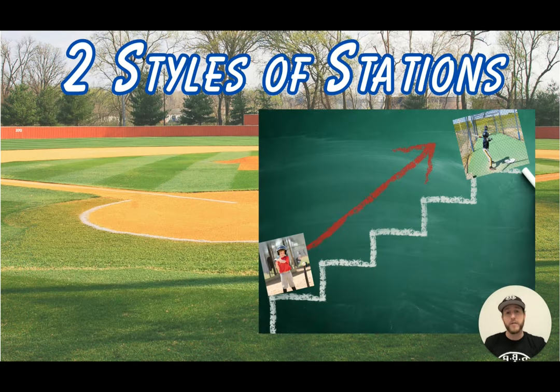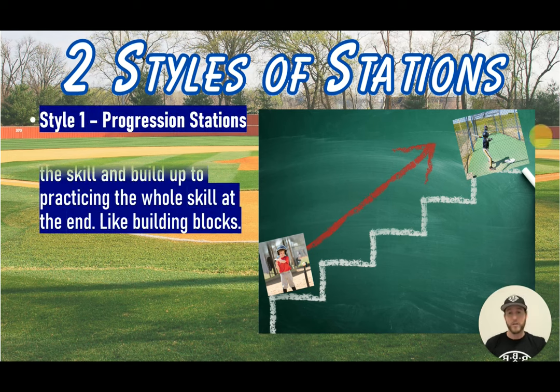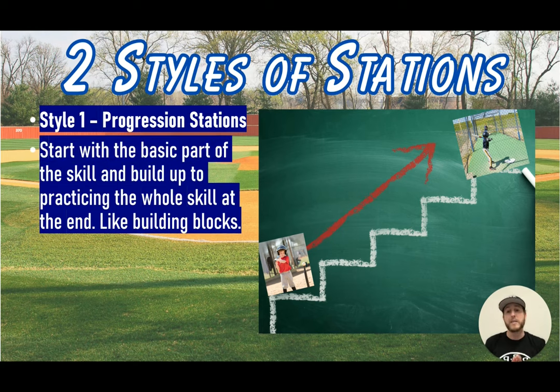There are two styles of stations. Style one is a set of progression stations — you start with the basic part of the skill and build up to practicing the whole skill at the end, like building blocks. For example, a kid starts hitting off a tee at station one, and by station five they're hitting in the cage or hitting BP. Stations two, three, and four could be soft toss or different progressions that lead up to the final full skill of hitting a baseball.